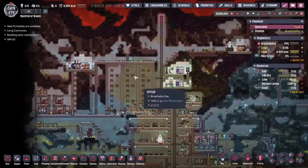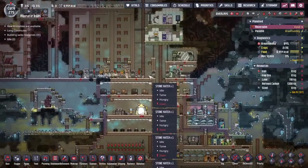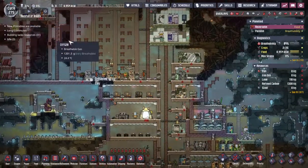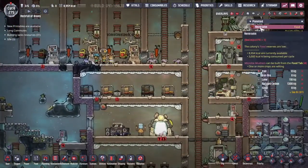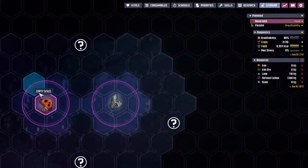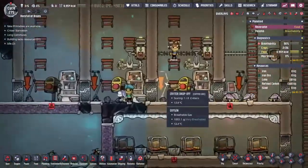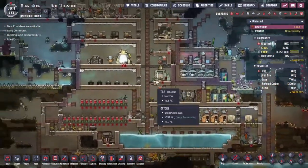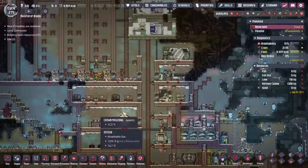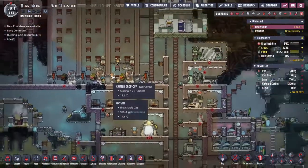Hey guys, welcome back to Oxygen Not Included, including Clay's amazing Space Colony Simulator Extraordinaire. My name is Twitchy and we are in the Rock Full of Brains, specifically in Reverslin, one of the asteroids in the cluster. We are trying to take small little duplicants here into the future as far as possible. This colony here, Reverslin, is doing very well — you can see people are just chilling out most of the time.